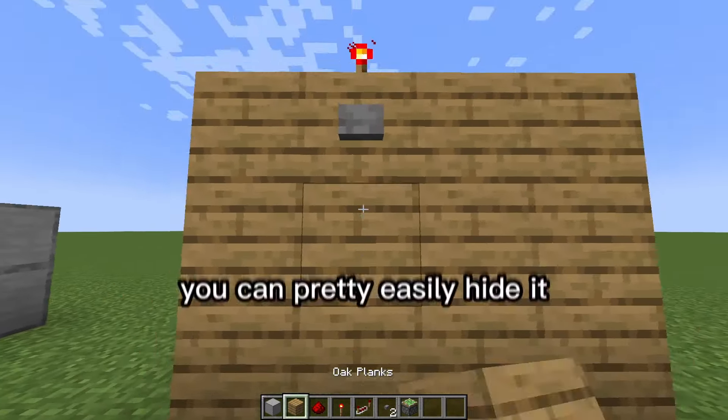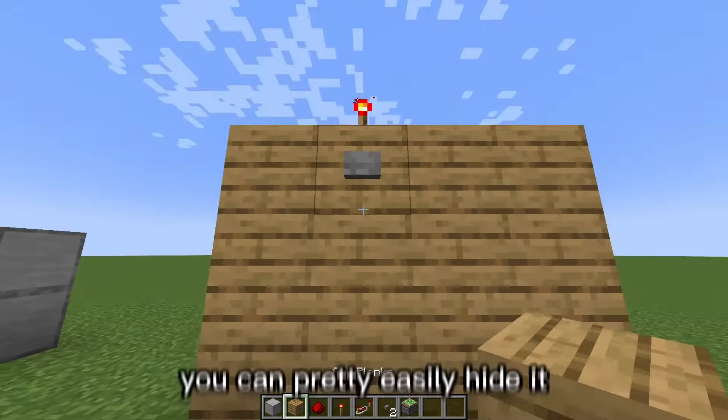Also, if you use the same block, you can pretty easily hide it — like a wall or something — so it looks pretty nice. Where if you're using something like this piston door, you could pretty easily tell that this leads somewhere. It kind of looks like a doorway. For this one, you couldn't really recognize it if it was like on the side of a mountain. I'm gonna show you how to make these.